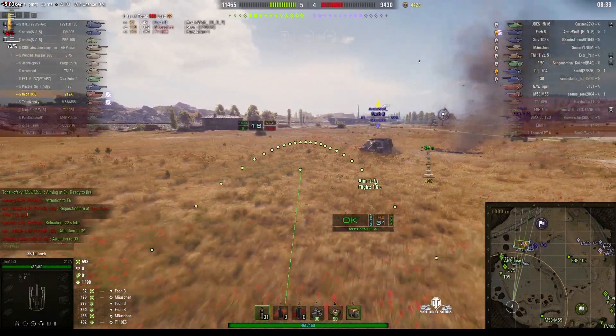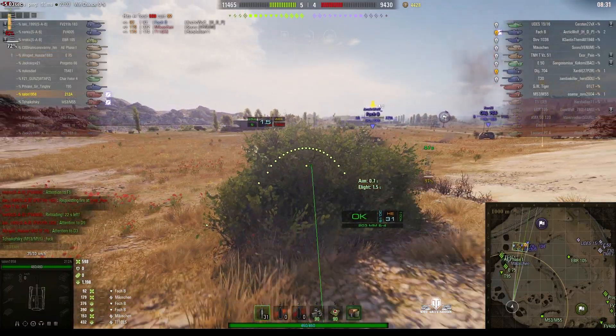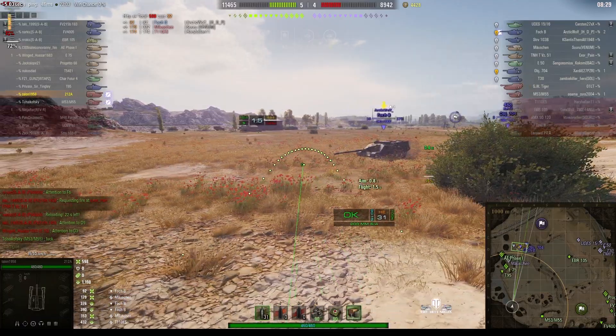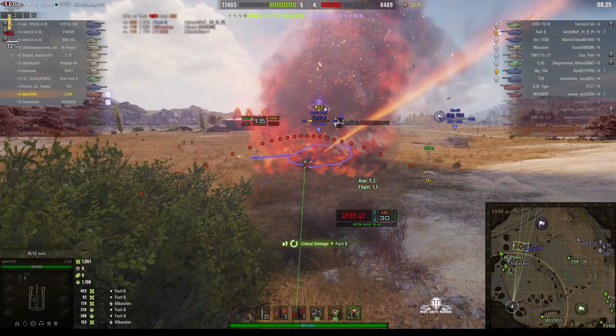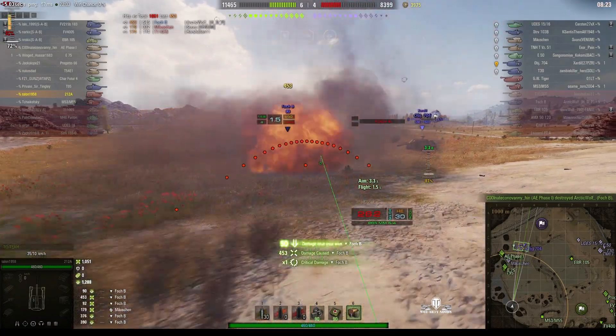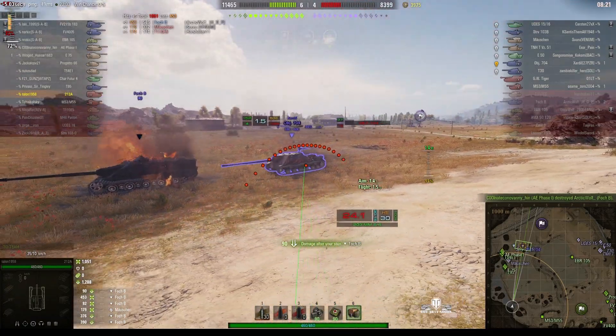Lead the target just enough. He's loaded, he's ready, he's stopped - round's out, that's a hit, a big hit. 453 and the Foch is down. So he gets the stun assist.